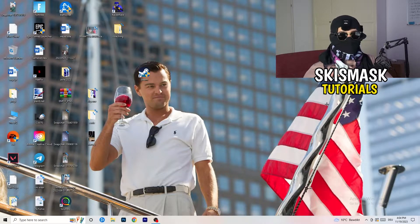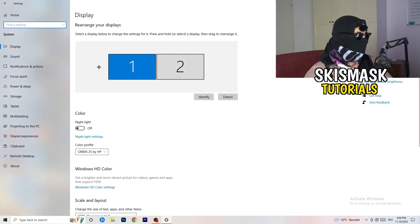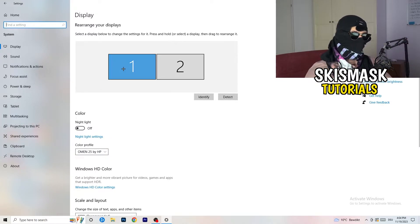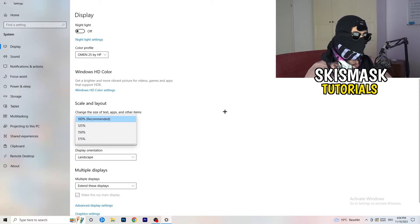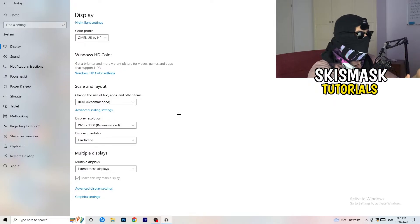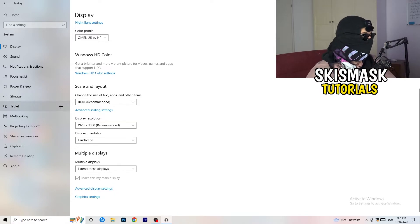Open Settings again, go to System. Identify your main monitor — the one you play games on. Scroll down to Scale and Layout, set the size of text, apps, and other items to 100% as recommended. The display resolution is really important: it should match your in-game resolution. If your game runs at 1920x1080, set your monitor's resolution to 1920x1080 as well — make sure they match.